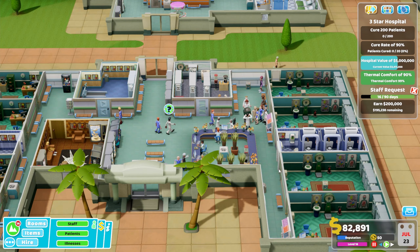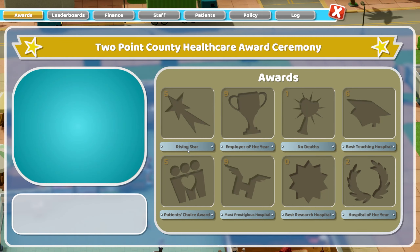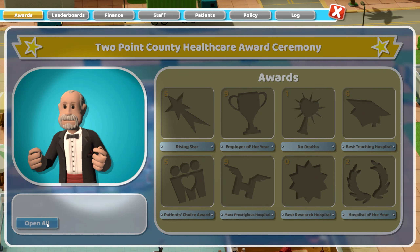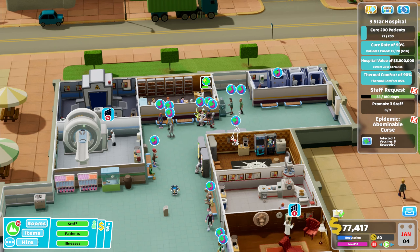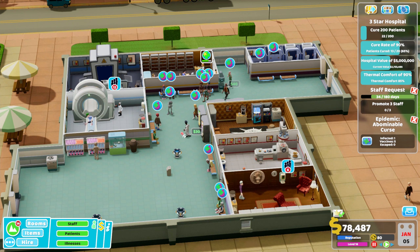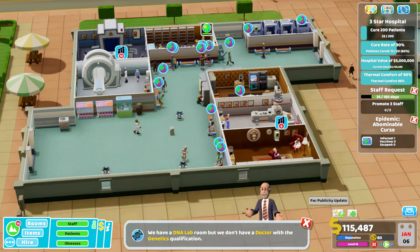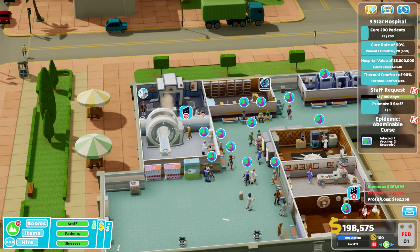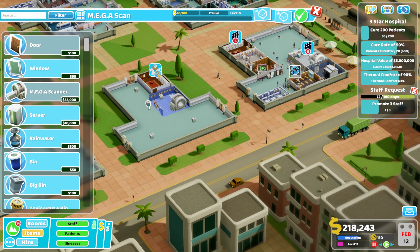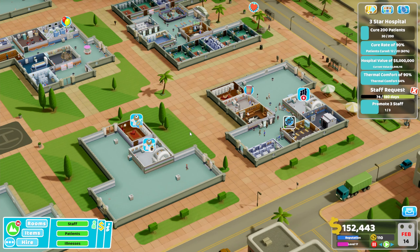Coming back in - we've got a load of staff queued up waiting to go into their separate rooms. I can't find these last few infected people for the abominable curse epidemic. End of year - Patient's Choice Award again. Oh wait, there's one left somewhere. I have a sneaky suspicion it's a doctor but they're not showing the animation - maybe the one working in the mega scanner since that's where a lot of these guys have been queuing. Taking a wild stab - and it is them! We're also building a second psychiatry and mega scanner because those queues are getting bad.